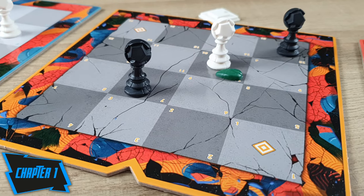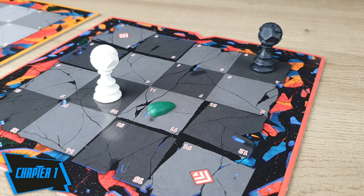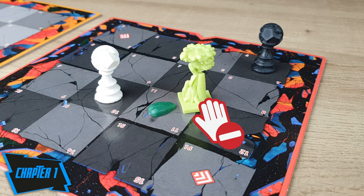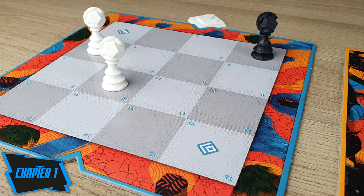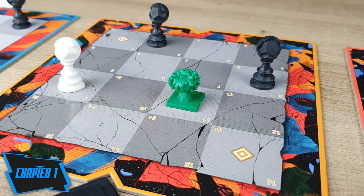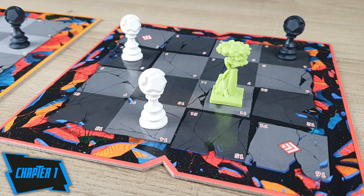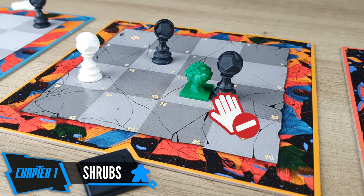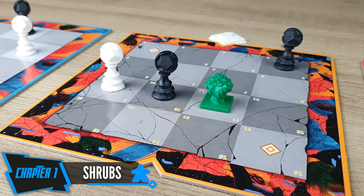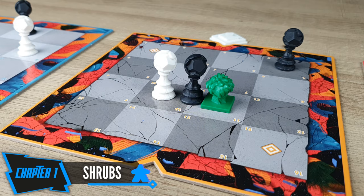Bear in mind that seeds can only share space with player pawns. Therefore, spaces containing a seed are considered to be occupied when placing new objects such as shrubs or trees. As an action, you can also remove a seed from the space occupied by your active pawn, or an adjacent one. This action will also affect future eras. When you remove a seed, also remove the shrub in the same space in the next era. If that shrub had created a tree in the following era, remove it too, whether it is standing or not. Unlike seeds, players cannot move into a space with a shrub. However, pawns pushed against a shrub will be crushed and immediately removed from the game.